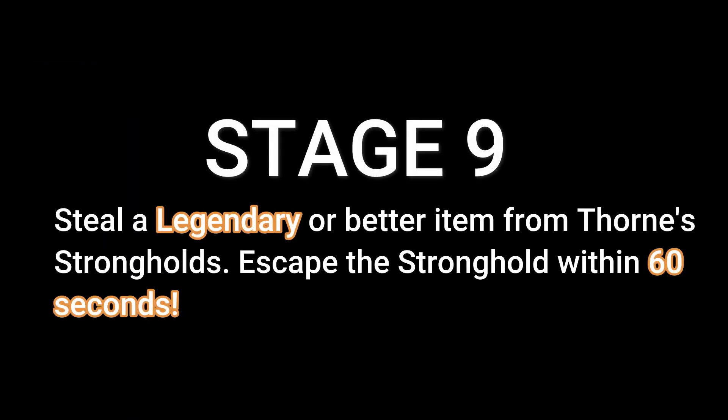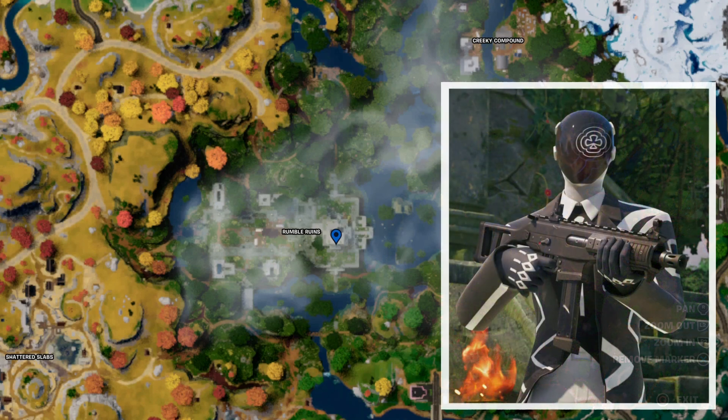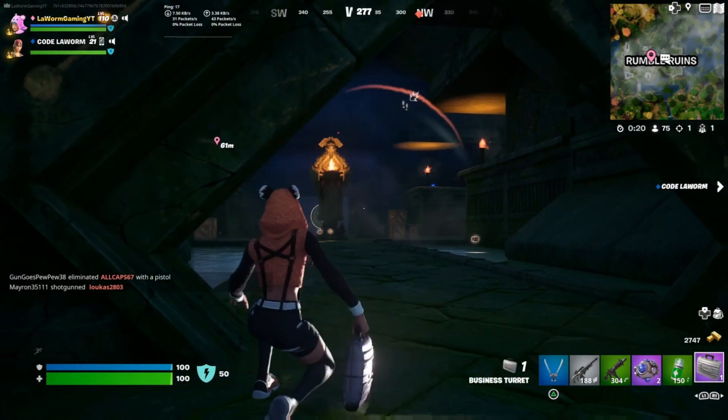Stage 9: get a legendary or better item from Thorns Stronghold and escape the stronghold within 60 seconds. This is pretty easy. Head to Rumble Ruins — there will be a vault where the Dealer will be guarding it.